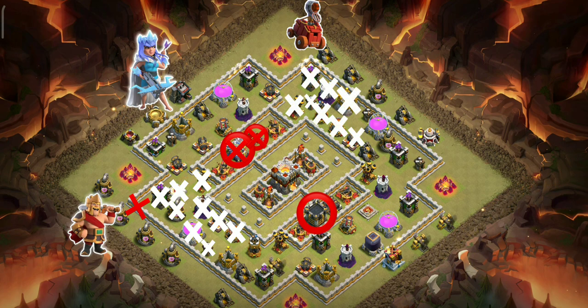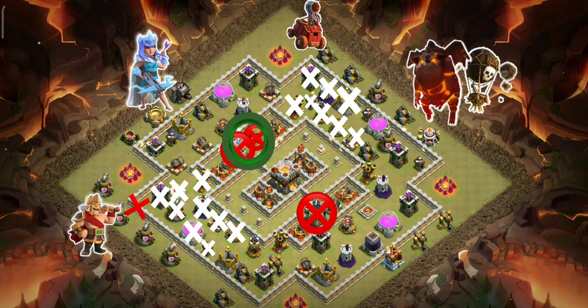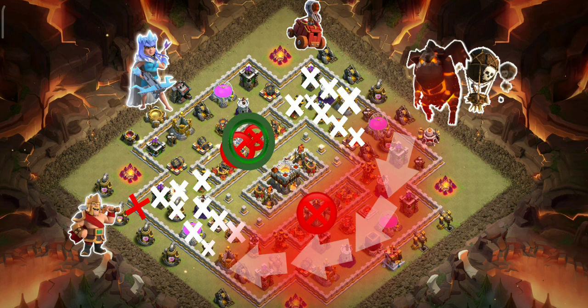The CC is lurable here, so we will lure them using balloons. Once the enemy queen goes down, the queen will take them down with the help of a Poison Spell. We'll use a Jump Spell to give our queen access to both Infernos and the Town Hall. The LaLoon will follow this path afterwards, and the CC troops from the Flinger will reinforce them. Spells will be used to get through the high damage area.